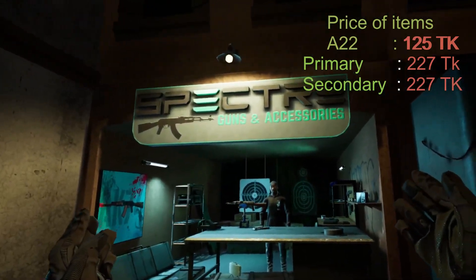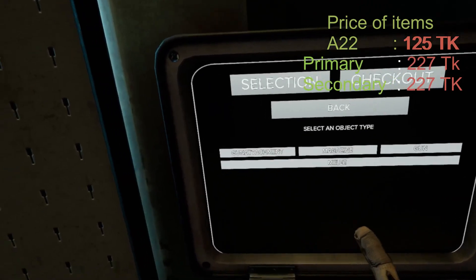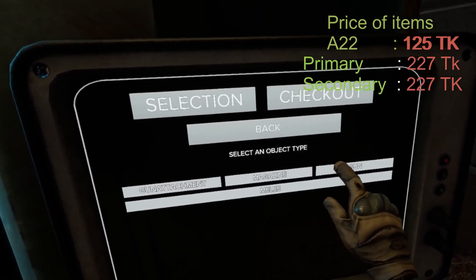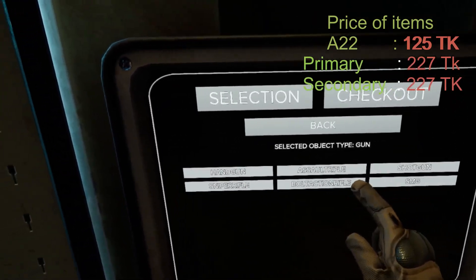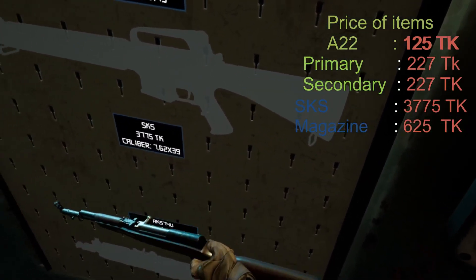Go to Spectre Guns and Accessories. You probably already did the gun, but it's okay, you can do it again. If you click on Gun, Gun, Assault Rifle — go ahead and pick up the SKS.